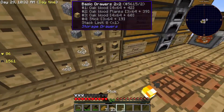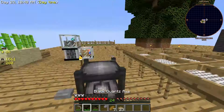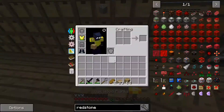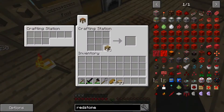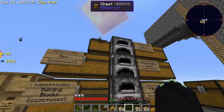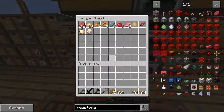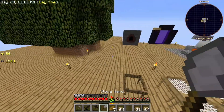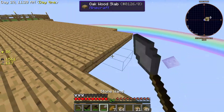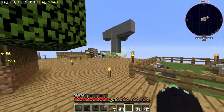One of the reasons mobs aren't spawning in there is because I'm too close. But there is a block that allows mobs to spawn whenever, and that is Cursed Earth. You'll need to go to the Nether first, and you'll also need a Drop of Evil — that's what it's called. A drop of evil turns dirt into Cursed Earth, and that means mobs will spawn like crazy, which, if I built a better mob farm, will be insane.